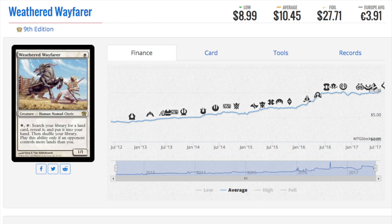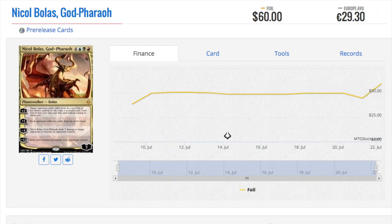Next I want to talk about Nicol Bolas. Nicol Bolas is doing well — his pre-release foil is around $60. I want to highlight this one in particular. This pre-release foil might be more valuable than others just because Hour of Devastation is his set. Typically people prefer the non-pre-release foil over the pre-release foil, but I don't see that being the case here given this is his block.